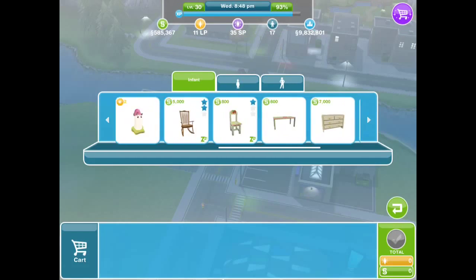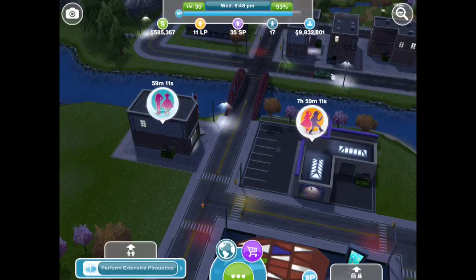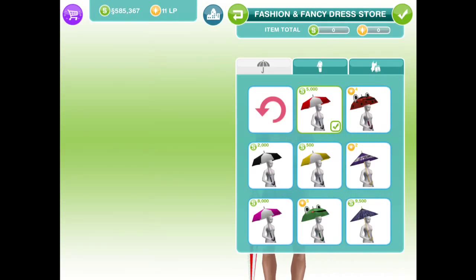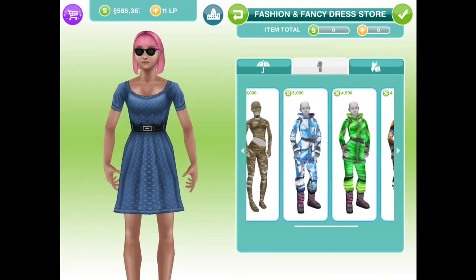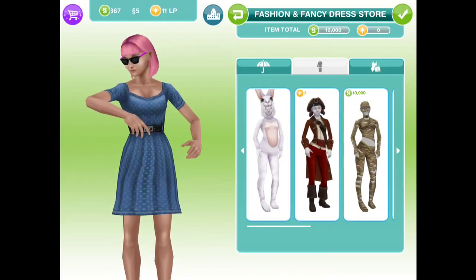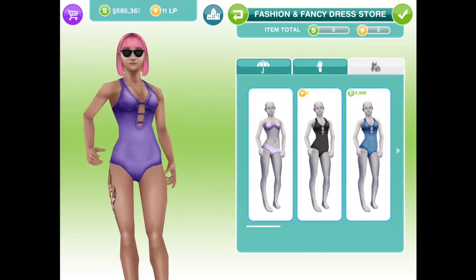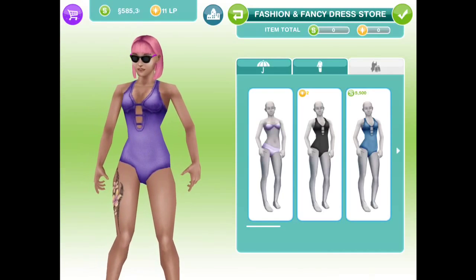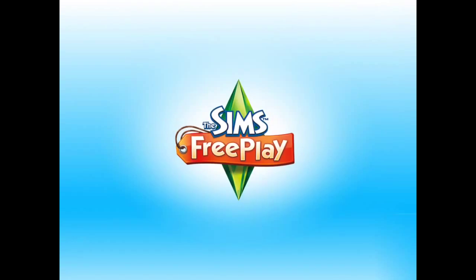This is the kids section where you can buy stuff for infants, toddlers, and preteens. And this is a fashion store where you guys can select whatever sims you want and basically choose items for them. I already have sunglasses and an umbrella for this sim, but you can change their outfits. It has more cool designs. I think the pirate one is cool, but I don't really feel like using lifestyle points on that. With swimsuits, you can choose newer ones that are more unique — this isn't the default one, I actually bought it from this store.